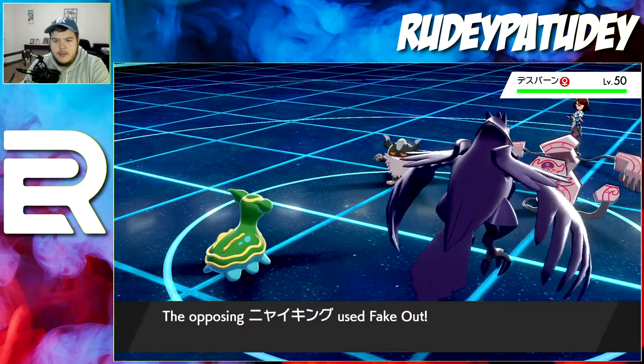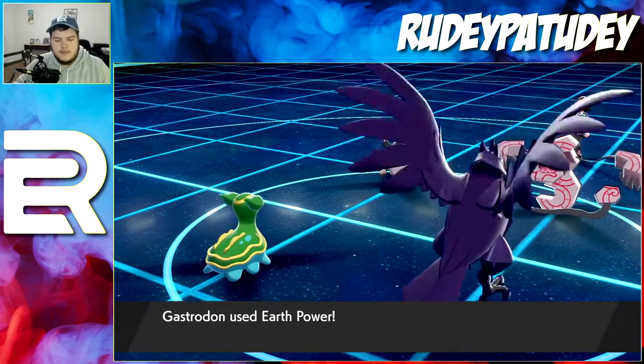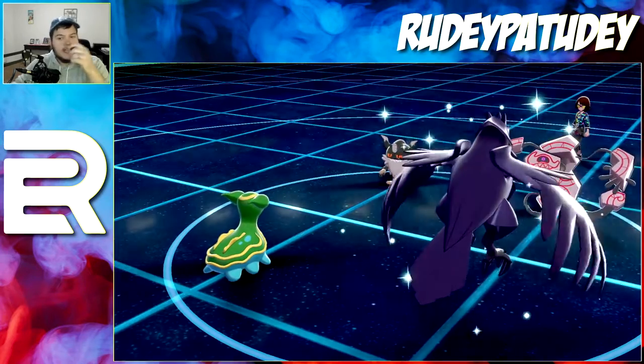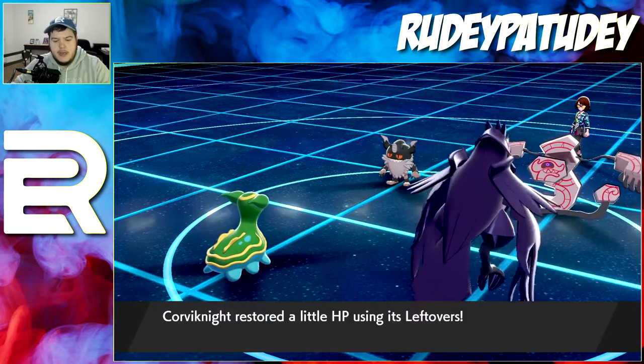There's the trick room user — he goes for Fake Out. No Bulk Up, that's fine — I still get the Earth Power off on the Perrserker. He lives, big bulky boy. My first time fighting one of these. And there we go, Leftovers brings Corvinnight back to full health.